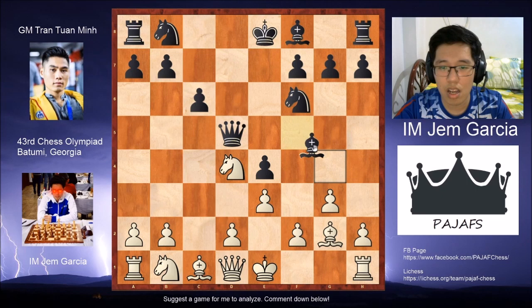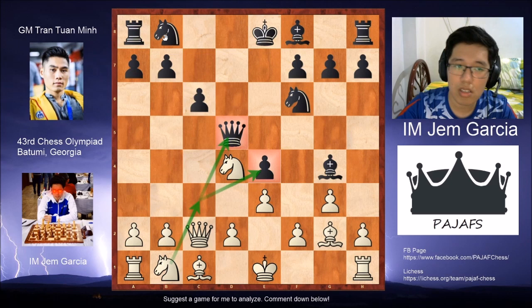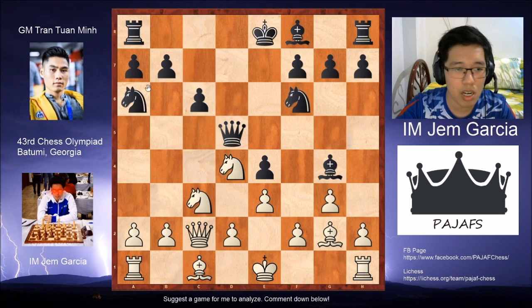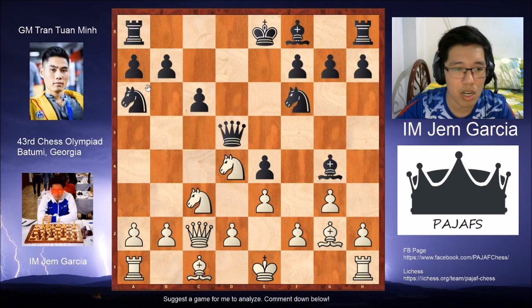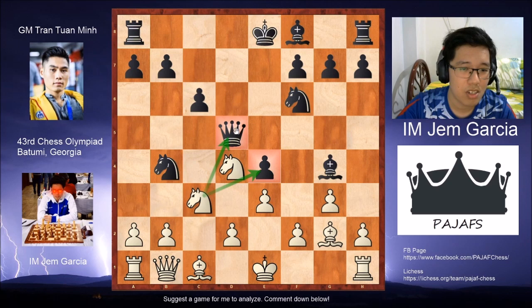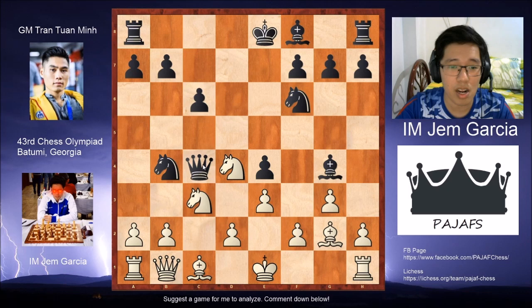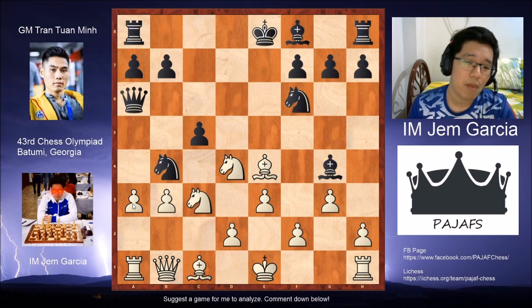He played bishop g4 — still mainline. Queen c2 threatening knight c3, forking the e4 pawn and his queen on d5, but still mainline. He played knight a6, so after knight c3, he played the in-between move knight b4, threatening my queen. I played queen b1, still threatening the fork. Here he thought for about 15 minutes. What he came up with was queen c4, which was still my preparation. My preparation here is to take: bishop takes e4, then c5, b3, queen a6, then a3.